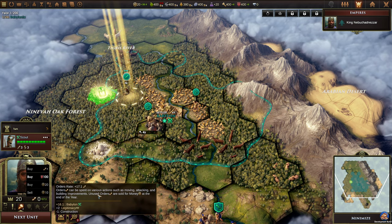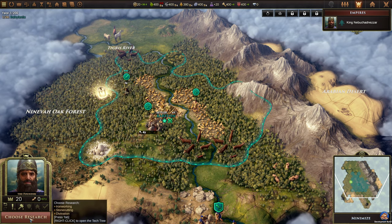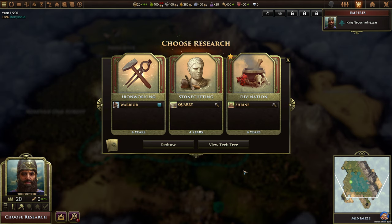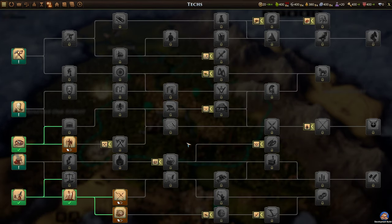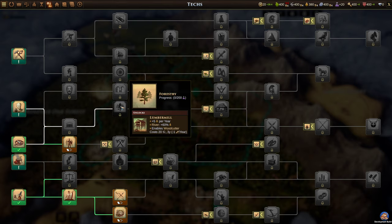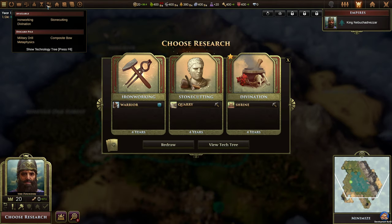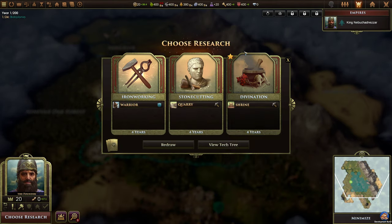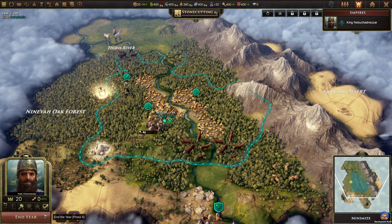Since we're out of orders we'll just end our turn here. I want to have a look at the tech tree because one of the techs I want as quickly as possible is the forestry tech. Without it things are not ideal, so we need stone cutting. We'll go with that one even though divination is the recommended one. End year.